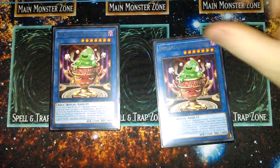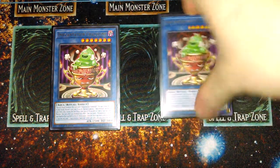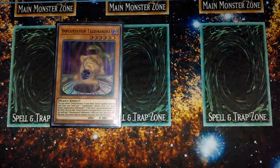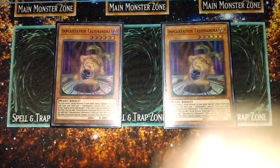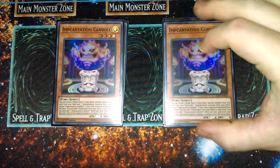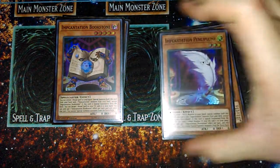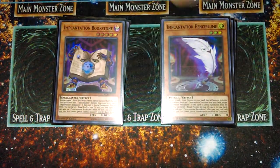Two Incantation Chalice Slime — this is just your search from the deck to get your incantations going, nothing really crazy there. Two Incantation Talismandra, which Special Summons your Ritual Monster. Two Candle Ritual spells just to bring those out. And then one Bookstone for your recursion, as well as Pencil Plume to recur your Ritual Monsters and your Ritual Spells.